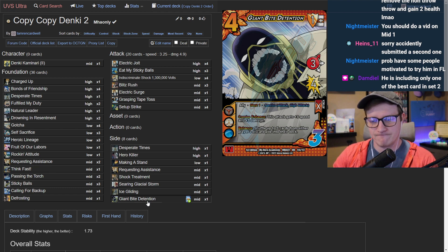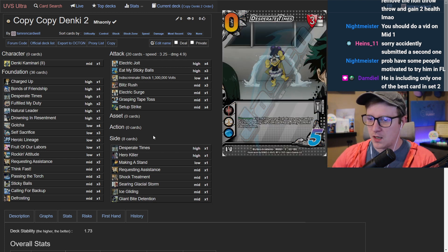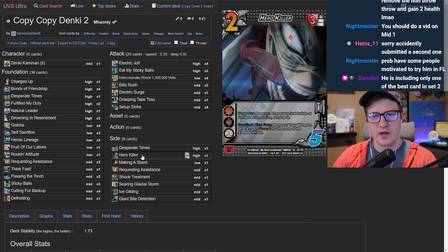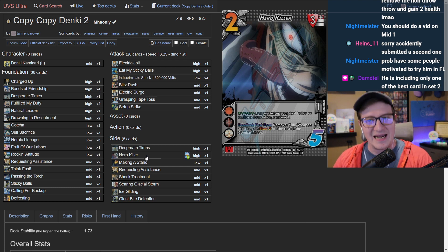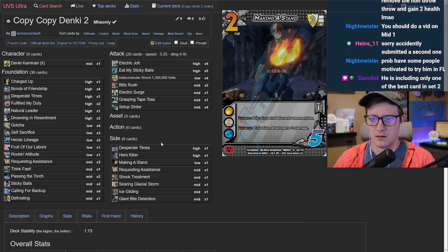The guest says they like Giant By Detention as a potential slot-in and will test it. Moving to foundations, the host brings up Hero Killer — not in the current list — calling it exceptionally good when going first or when winning on foundation count. Keeping the opponent low on foundations is so valuable that it could be a mainboard card, similar to Ready Get Set Go. Slamming two early can prevent opponents from recovering their defensive pieces.